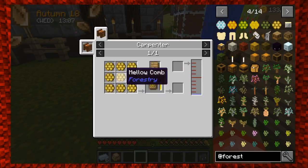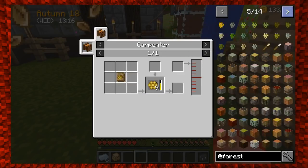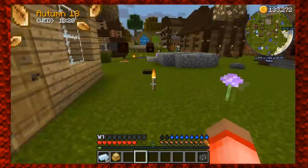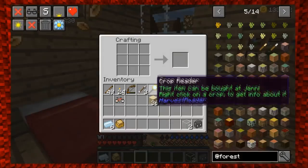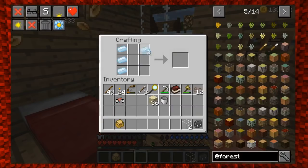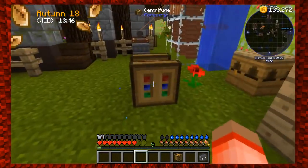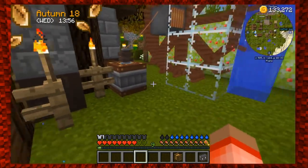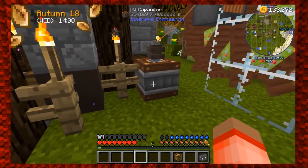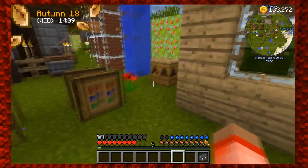So that's how you get the combs. How do you get that crate? There's so much stuff in here. I need to do two different things. Give me my glass — we're going to make the squeezer, though I may not need it. We got the squeezer, a centrifuge, and an apiary — got all that fun stuff. My capacitor bank is actually filling up: 353,000 out of 4 million RF.